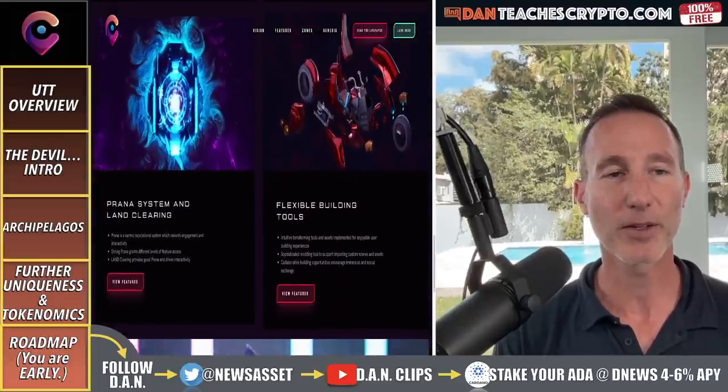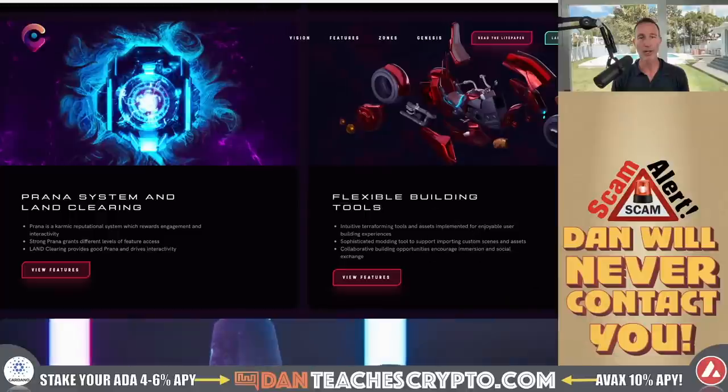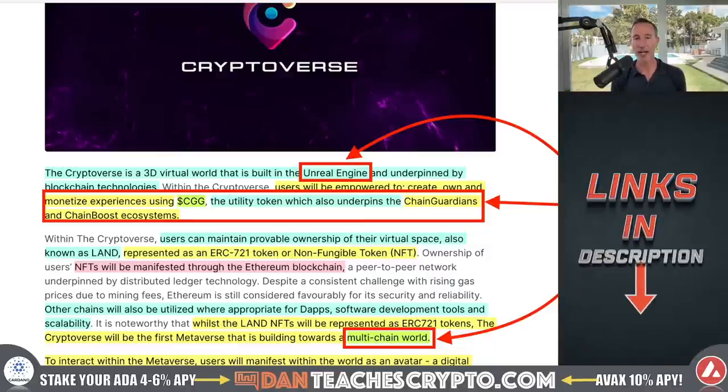So let's break down and take a look at what I call the UTT. The first part is: what's the uniqueness? What makes this so unique? There are four things I came up with. The first one is the Unreal Engine, which is what they're building this on. Second one is how they use the Chain Guardians token for governance. And lastly, the multi-chain world. And we'll also take a look at those islands.